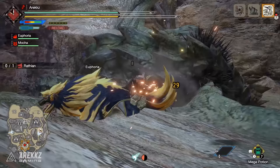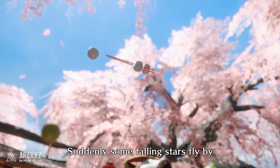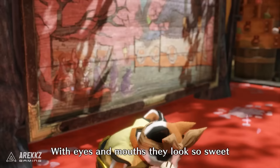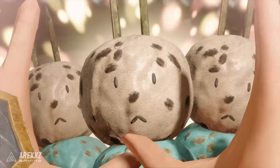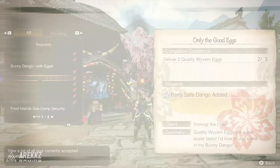For a little bit of backup on your quests, if you want to unlock this game's equivalent of insurance — the food buff that allows you to die one more time in quests — similar to the Goss-Harag, you'll unlock various side quests that offer new dango as rewards as you progress. Make sure to complete these to get better buffs, and keep an eye out for the quest called Only the Good Eggs — this unlocks the Bunny Dango called Well-Done Dango which effectively grants you insurance for the next cart on your quest.